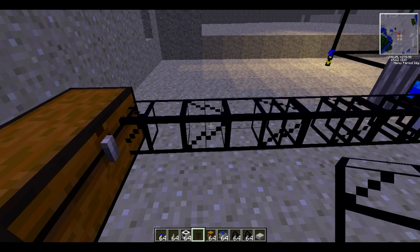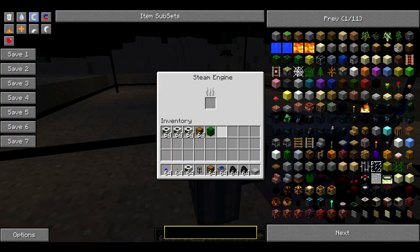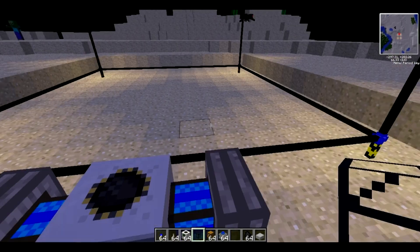Once you've done that, go and get some coal and put it into the steam engines. Make sure you put it in both of them.